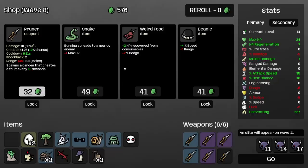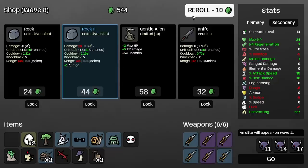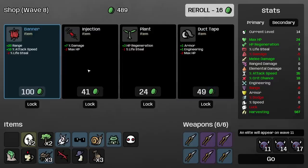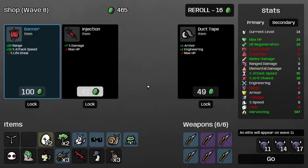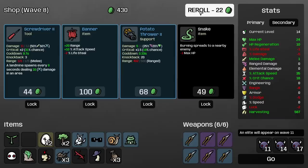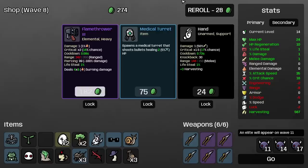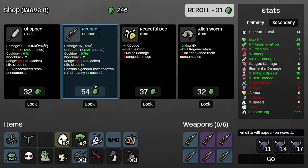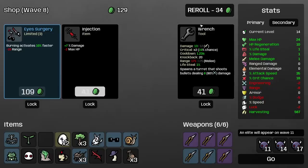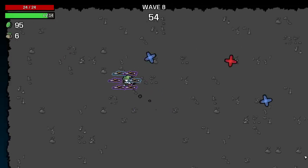Let's take some attack speed. Get the Pruner — good. I don't want Gentle Alien because I don't really get that much of my money from enemies, so it just doesn't matter that much. Getting a lot of mediocre stuff here. I'll take Ritual, I suppose, at this point — I'm desperate. I don't want Alien Worm because I don't want to decrease my healing that I gain. 37's a bit steep for a reroll — we move on.